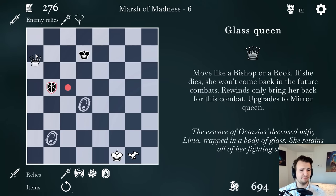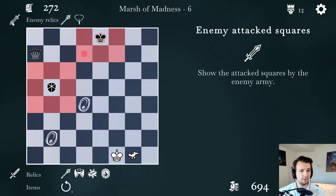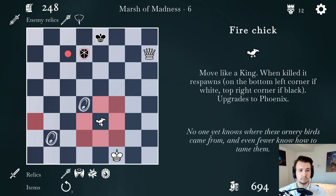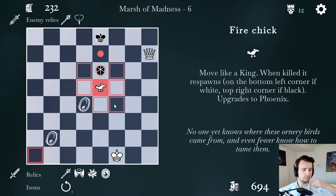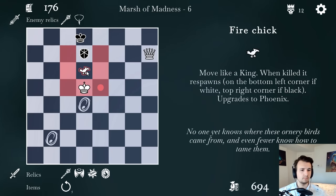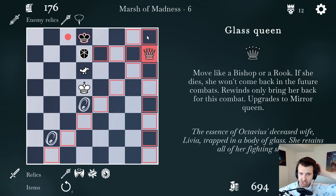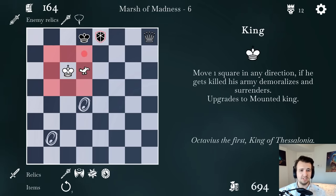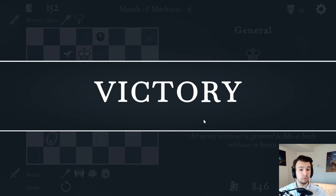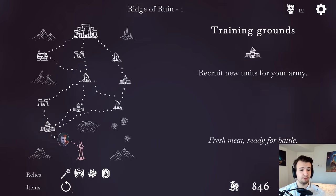This still isn't checkmate, but it's really close because he's running out of time. I've got the fire chick play, and king take king. These are nasty. Act three — I get another piece and I'm gonna want to upgrade a ton.